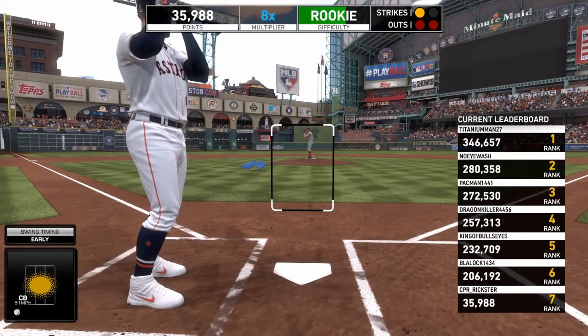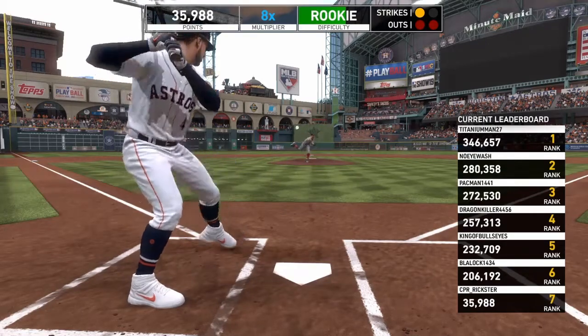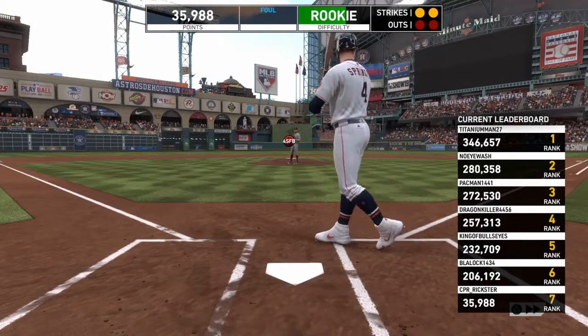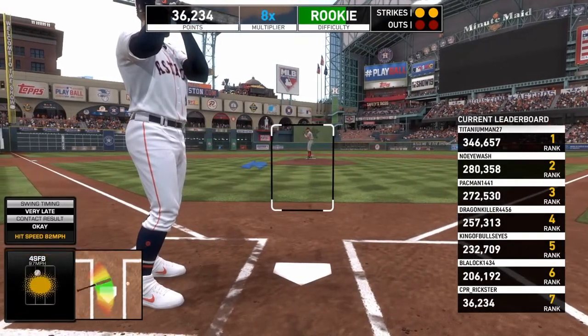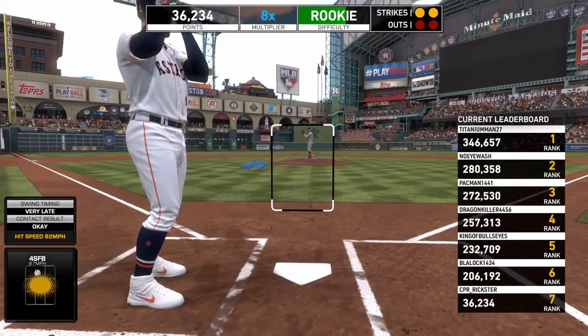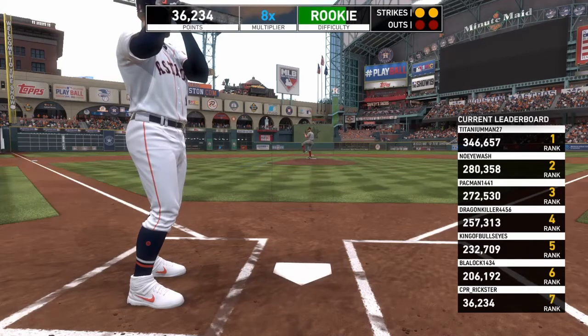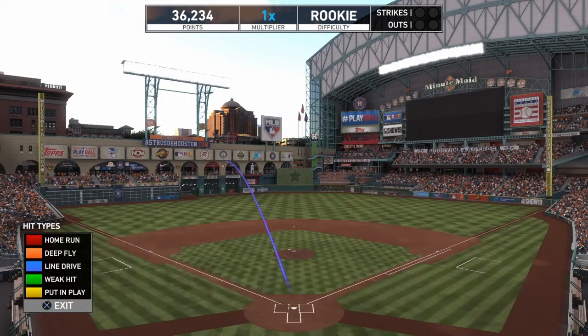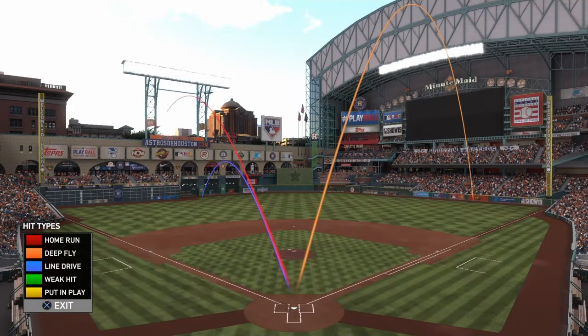Crash and burn — curveball, crash and burn part one. Let's see what goes with the rest. I'm at rookie level — that was an easy pitch. Two outs, two strikes. $36,000, eight times the multiplier. And that is the worst swing — that's what I look like when the pressure's on. Horrible.